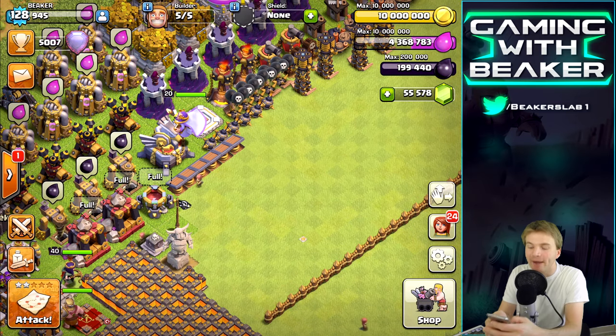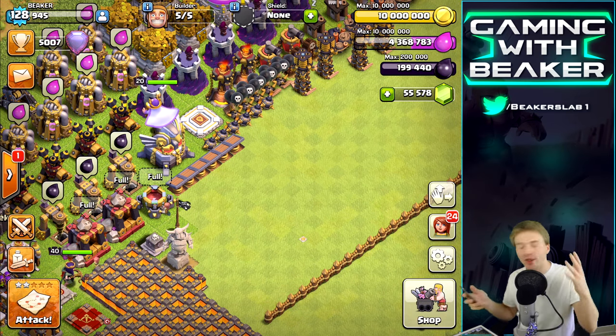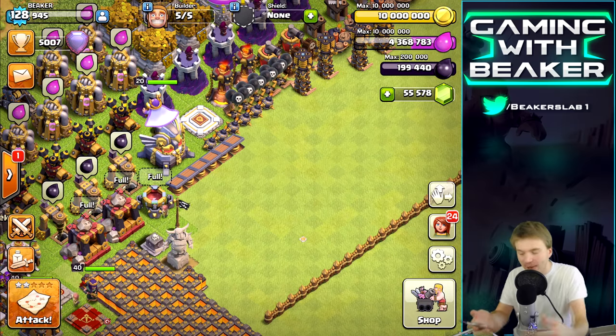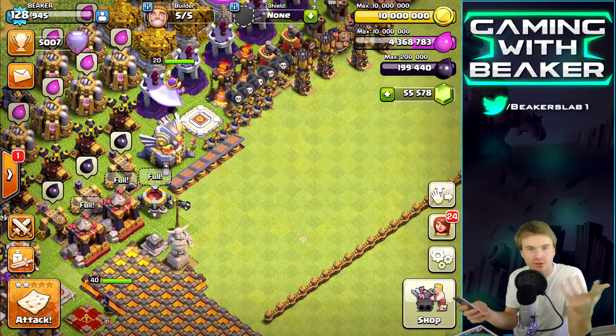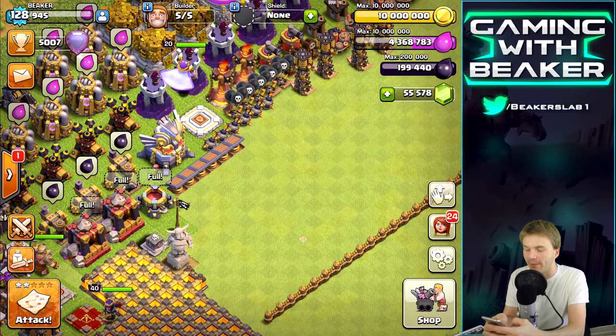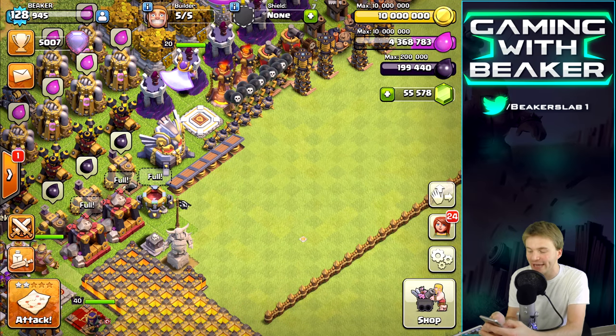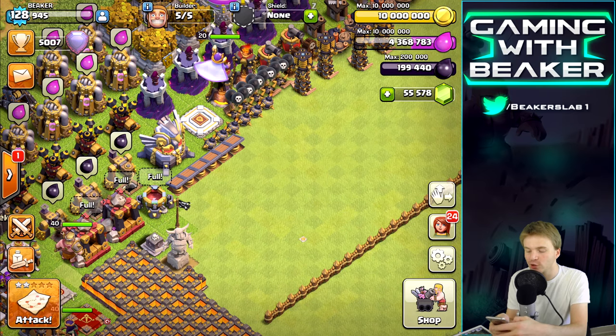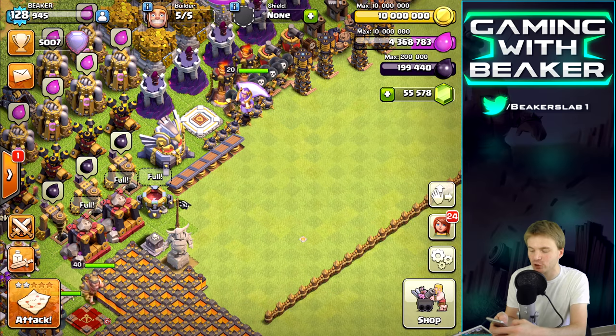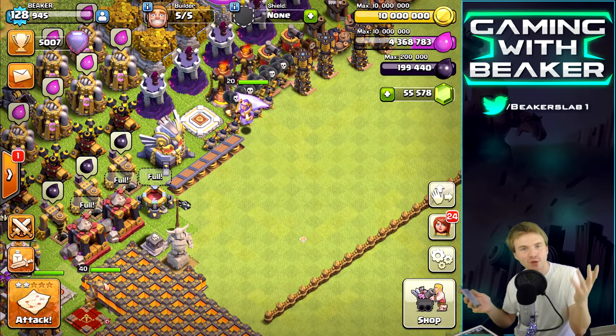I've got some details here: the Bomb Tower starts at Town Hall 8, which is pretty cool. And we know when it dies it explodes like a Giant Bomb, punishing masses of melee troops. Bomb towers create a lot of new room for balancing mass attack troops.